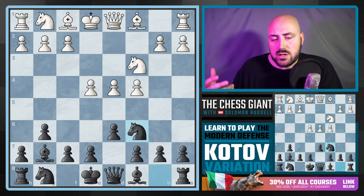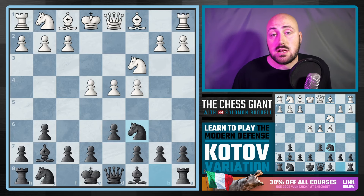The Kotov variation with Knight C6 — if you look on Lichess, if you look on the database, out of the top 12 moves shown, Knight C6 is the best performing move for black. Best performing move.